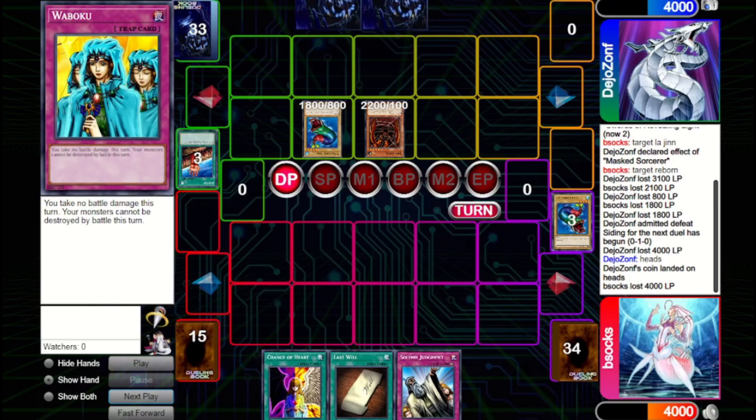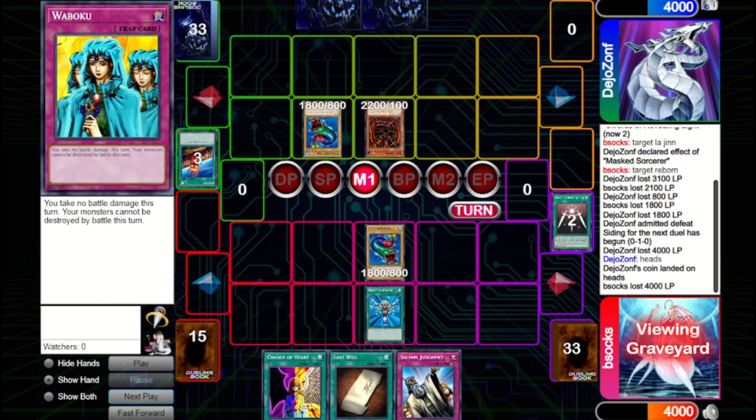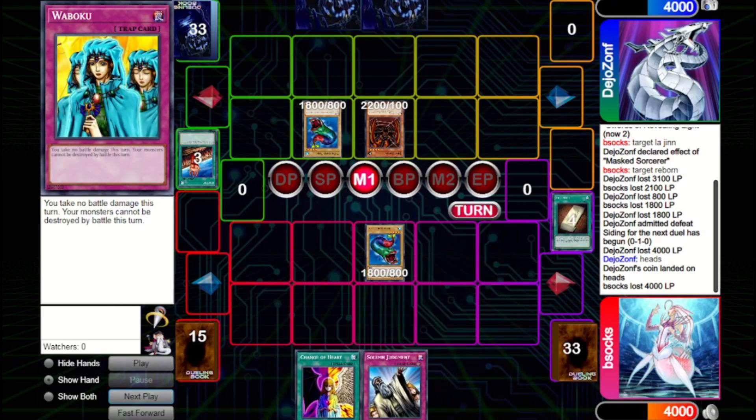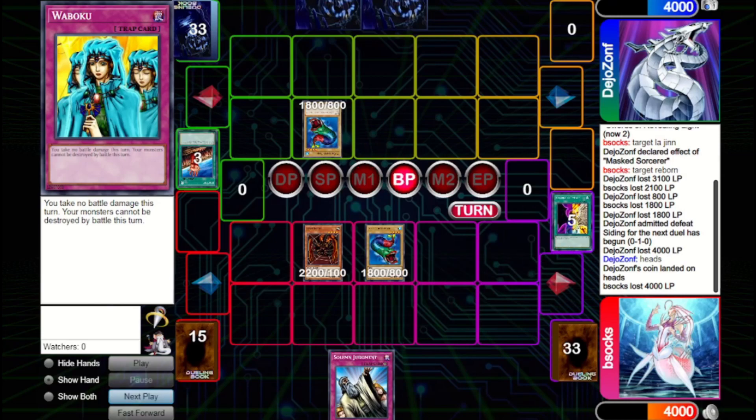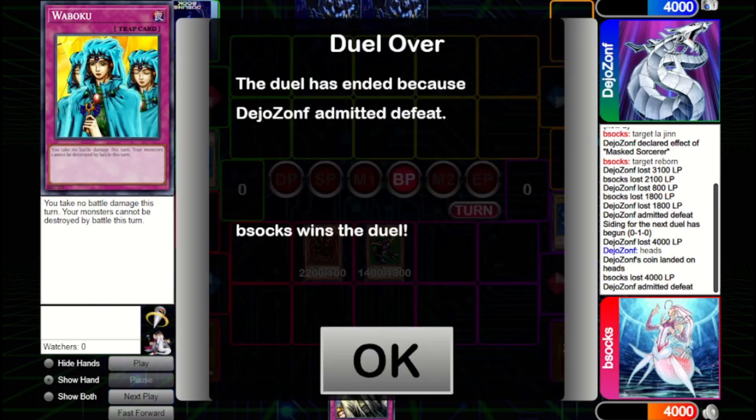They have two monsters on board and don't set anything, so if we can break this board we can potentially get in for a lot of damage. Monster Reborn will actually enable us to break this board and win the game unless they have Kaibaman. First we activate Reborn to bring out a Seven Colored Fish, then activate Last Will. If you activate Last Will before a monster is destroyed during your turn, the first time a monster hits the graveyard during your turn you can bring out a monster from the deck — even in the battle phase. We Change of Heart their Jirai Gumo and crash our Seven Colored Fish into theirs. Since our Seven Colored Fish hit the graveyard, Last Will triggers and we get out Cannon Soldier, dealing 3600 damage from attacks, then Cannon Soldier tributes their Jirai Gumo for the remaining 500 — end of game.